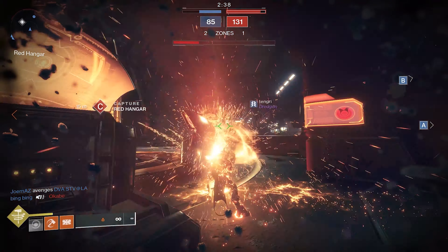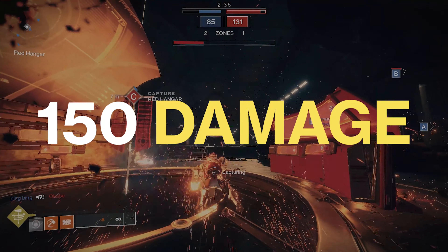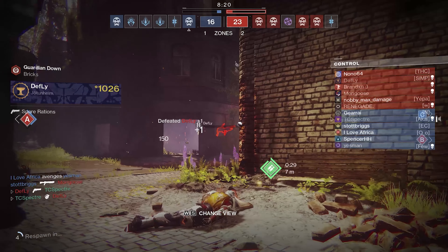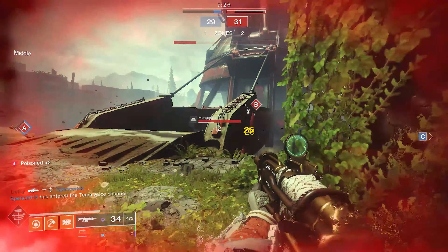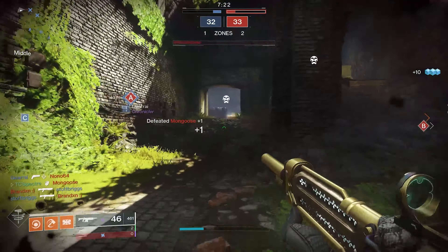To use these to the fullest, you would definitely want to use the Middle Tree and rack up those kills with Roaring Flame. The higher the stack, the more sloppy you can be with the throws. Without Roaring Flame, each grenade does about 150 damage on hit. But with the first stack of the buff, we get up to roughly 188 damage.